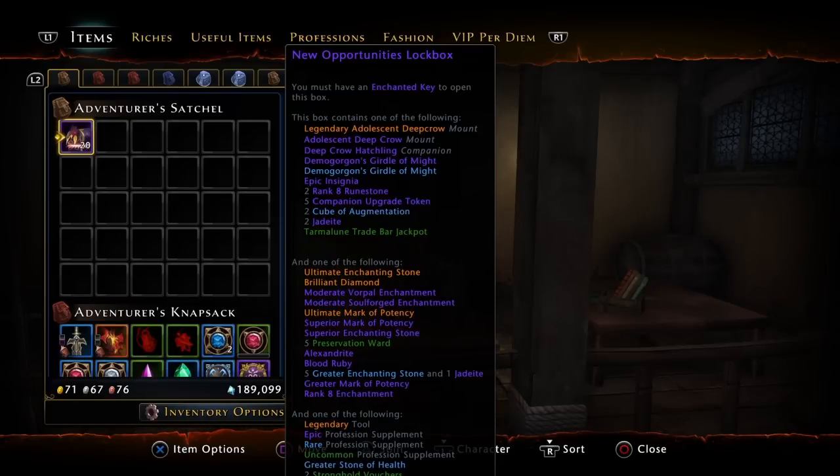Obviously we want the legendary adolescent deep crow mount, the other deep crow mount, the companion, and I'll even take the Demogorgon's Girdle. Brilliant diamonds, legendary tools — all that stuff would be great. Vorpal enchantment and soul forged enchantment I'd take as well. So we're going to start opening lockboxes right now.